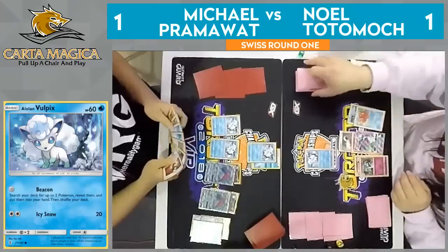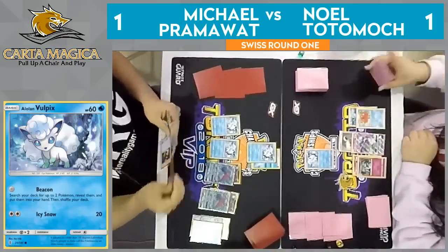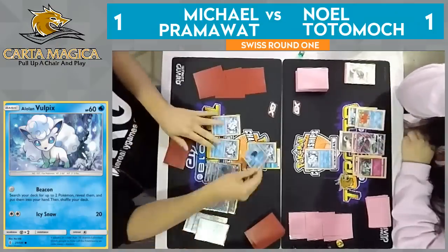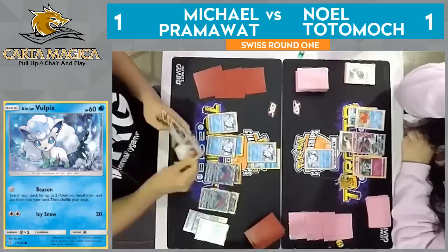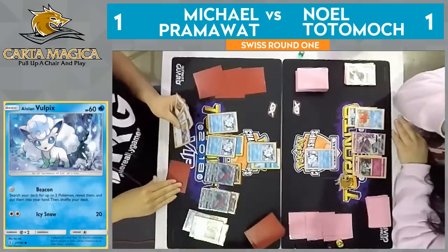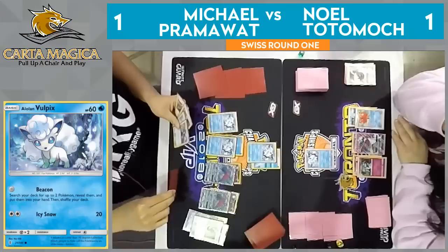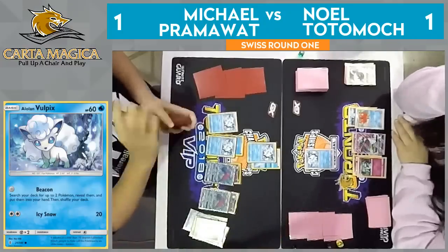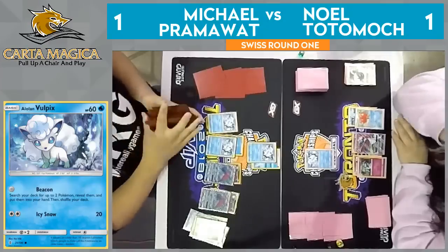There's the Enhanced Hammer off that second trade. He doesn't have the Ninetales yet, though — he needs Ninetales plus Double Colorless Energy. Here comes an Aqua Patch, going to get that extra energy attachment this turn. Enhanced Hammer discards the DCE. I think knowing that Noel had to discard that, he's going for two DCEs in that discard pile.